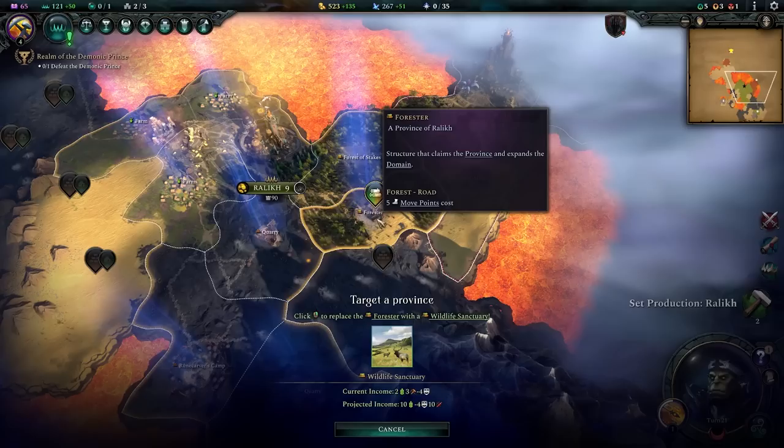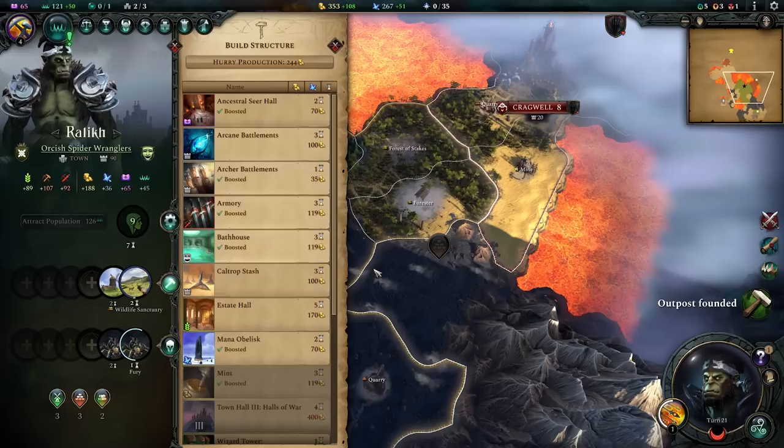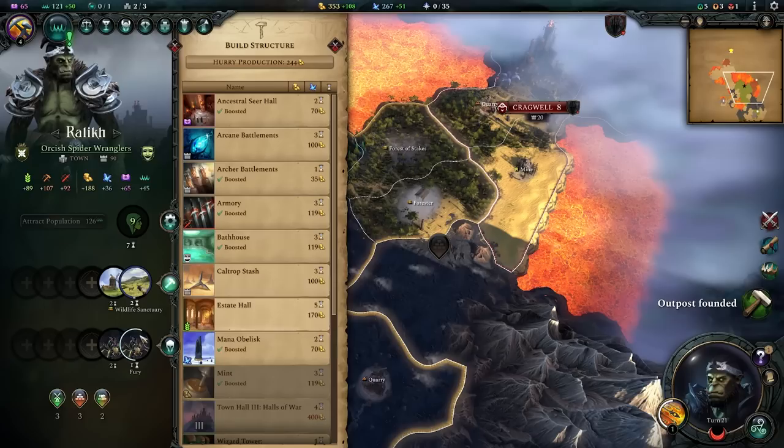The rune carver gives 15 draft plus three mana per adjacent quarry, and it counts as a quarry itself — so one, two, three, four adjacent quarries means 12 extra mana here, a pretty decent amount. Now placing the wildlife sanctuary on top of the forester: it goes from two food, free production, and four unhappiness to 10 food, 10 draft, and minus four unhappiness. Not perfectly ideal locations, but sitting and waiting for the perfect spot means building a suboptimal empire.